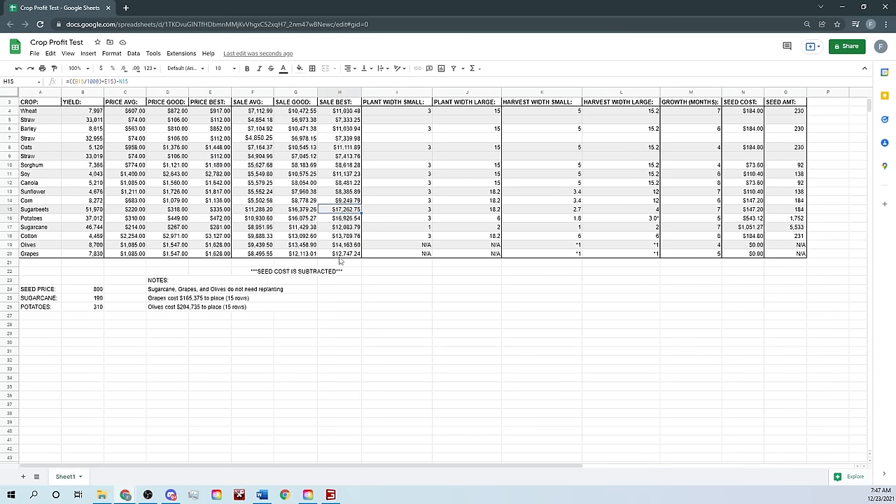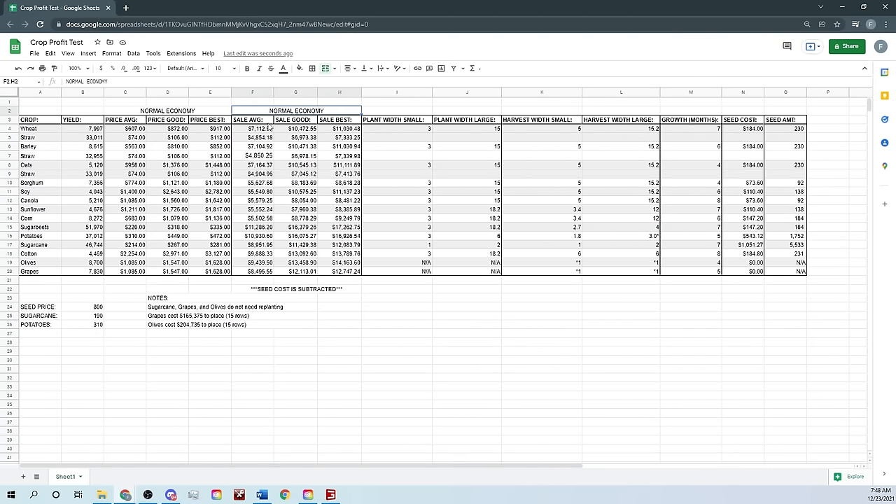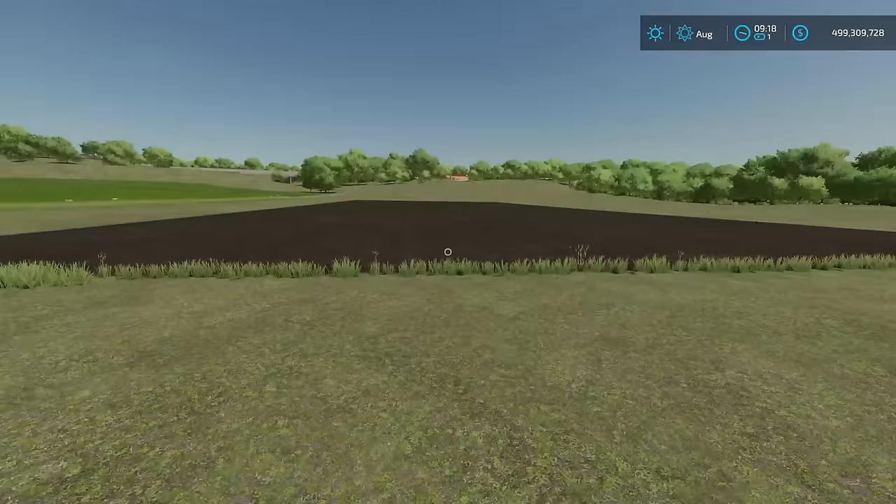At the end of the day sugar beets won, but if you're doing a basic grain crop type, soybean is going to be your winner. Oats can potentially get up there at the best price. Soy is good, oats are doing a lot better now, corn did decent, sunflower did decent. Everything should calculate out if you download your own copy - and this is all normal economy. If you're playing a different economy, that Steam article linked below explains how to enter your own prices. If you enjoyed this video please drop a like, hit that subscribe button, and turn on your notification bell - this has been Farmer Cop, thank you for watching.